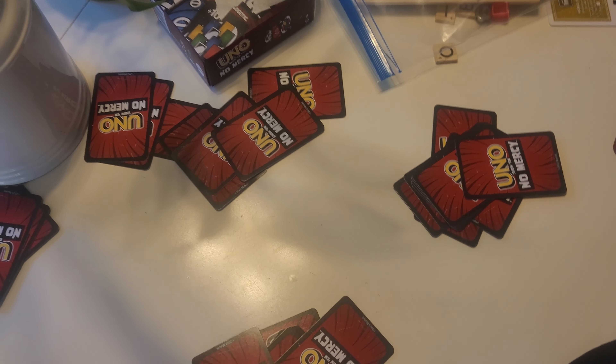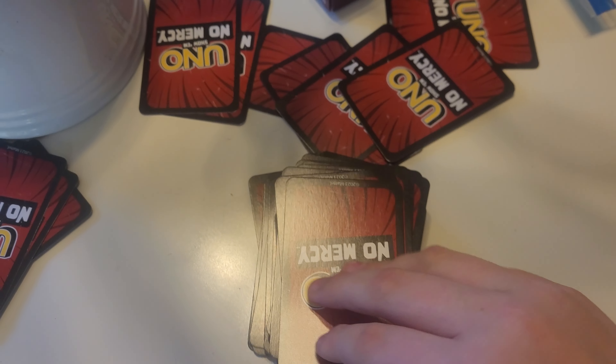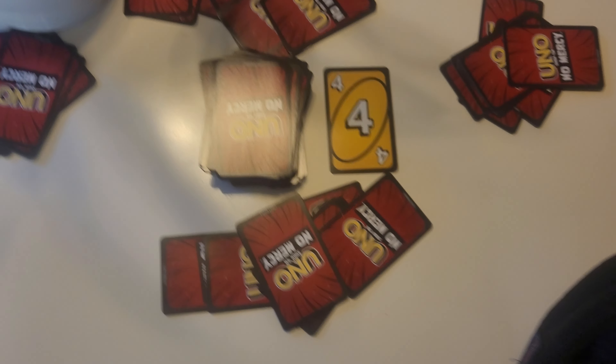Shuffle the community and chance decks and place them face down on their spots on the board. Shuffle the cheat cards and place them in the bank tray. Draw 5 cheat cards and place them face up in the center of the board. Place the title deed cards next to their matching board spaces.